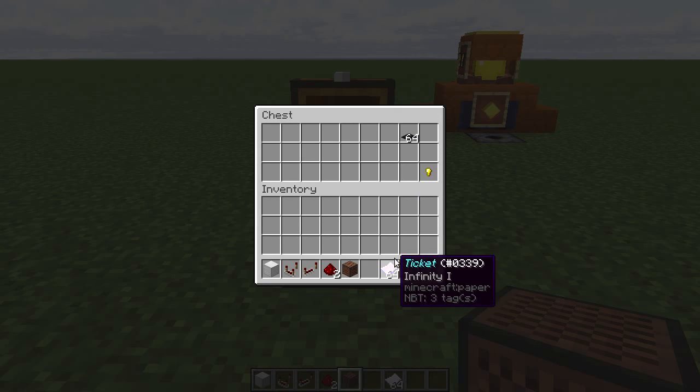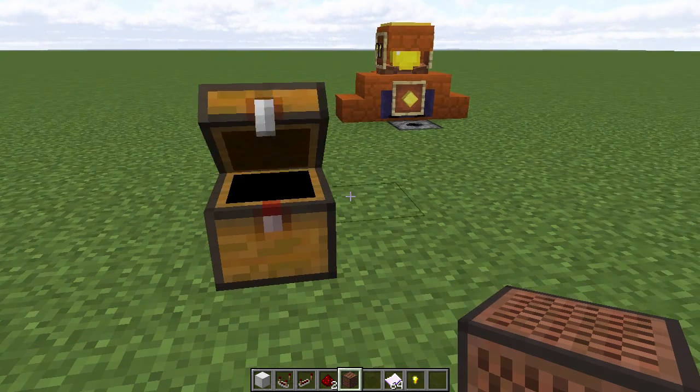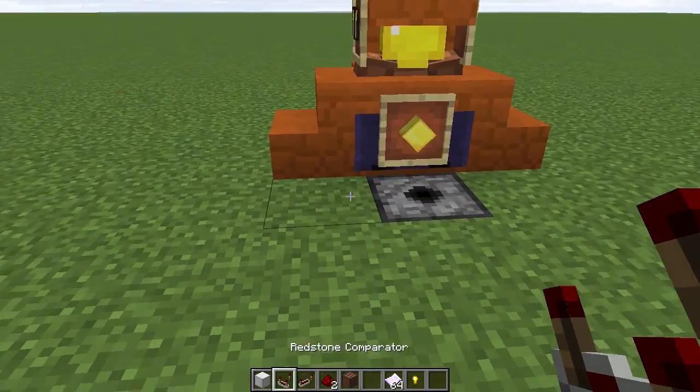You'll also want something for it to be dispensing. The best way to set this up is so people throw in gold nuggets and they get tickets — tickets don't cost you anything whereas gold nuggets are currency. I'm also grabbing a bit of carpet so we can conceal the mechanism as we go.